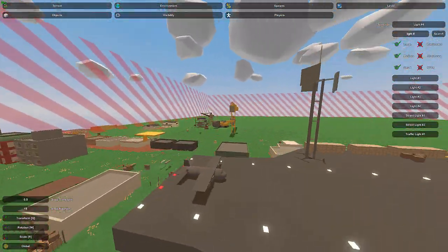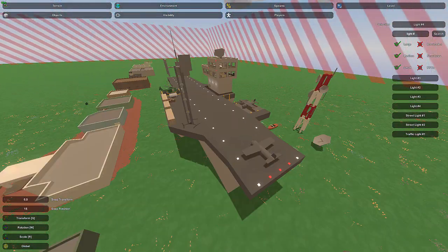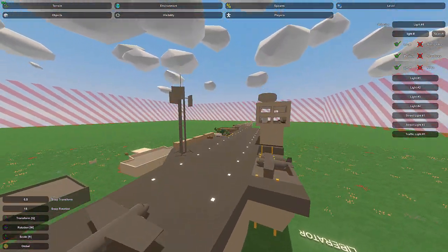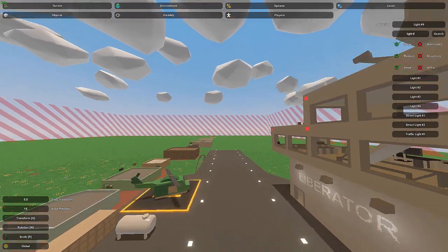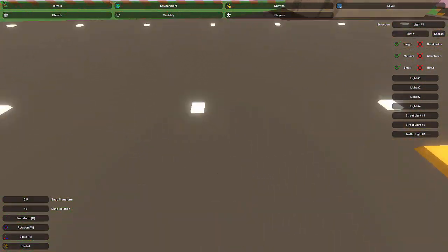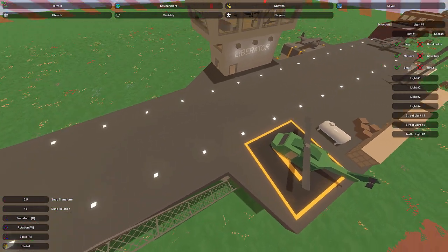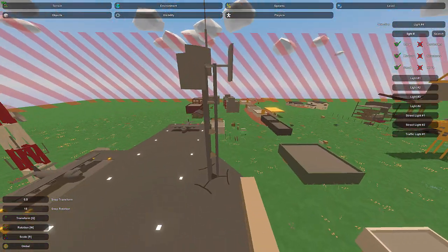Generally with an aircraft carrier, the whole point is to carry aircraft so you can sail out into the ocean and still launch them. A large part of this is going to be the runway, and thankfully you don't actually have to put much for the runway — it's already got these nice lights here that actually do glow and create light, which is pretty nice.